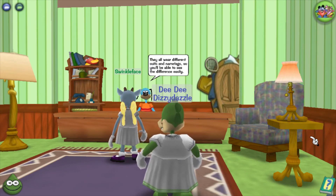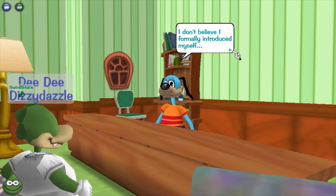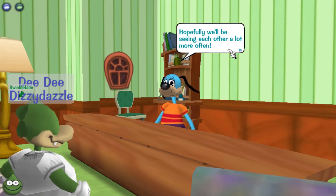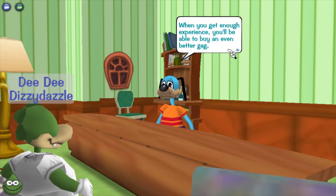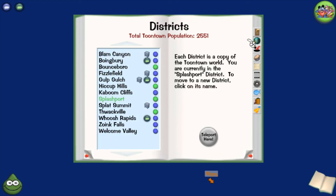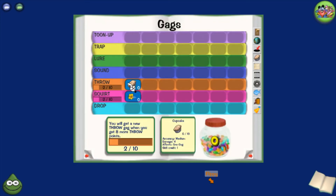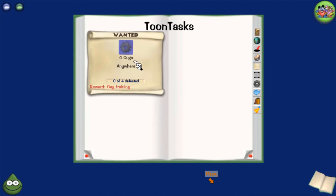We're gonna wait in line for this person to finish reading. Flippy says: 'I'm Flippy, the president of the Toon Council here in Toontown. It looks like you need practice training your gags — every time you hit a cog your gag gains experience, and with enough experience you can buy better gags. Let's defeat four cogs.' In the book there's the map, different districts, the gags, and toon tasks — right now we only have to do one task.